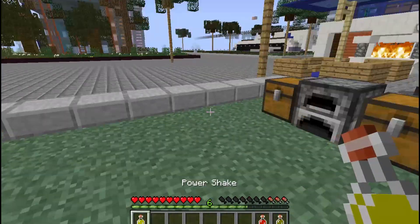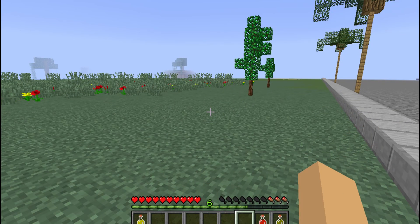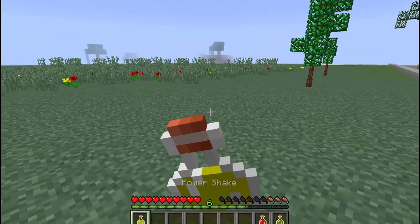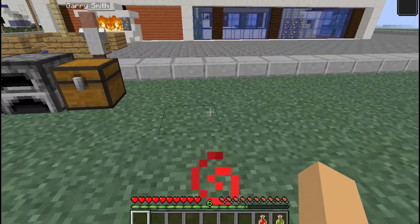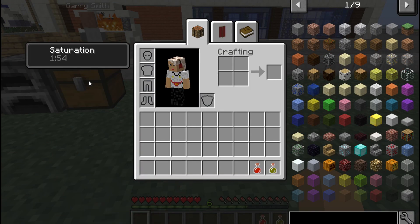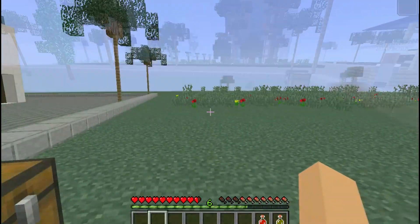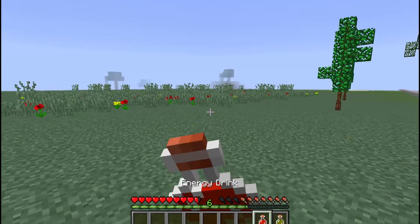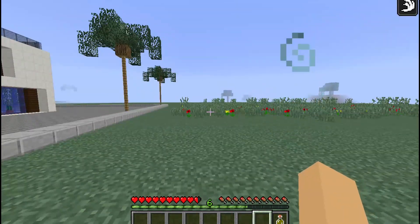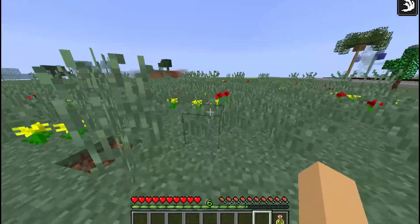Here we go, in survival mode and ready to drink. Let's start with the power shake — it will refill a lot of health and give you saturation as well. This is a nice shake. Now we'll drink the energy drink, and this gives us speed, making us super speedy.